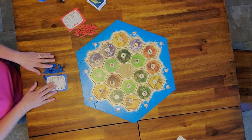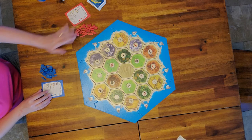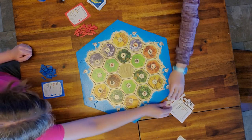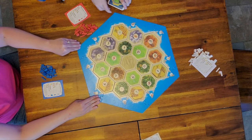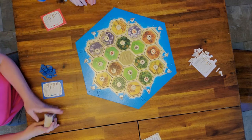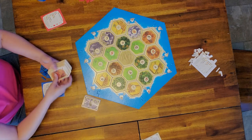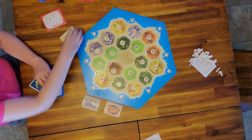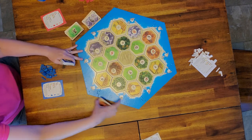Each player will take their color — mom's going to be blue, kids are going to be red, and dad is going to be white. Next is laying out the resource cards. The kids' arms are shorter so we're going to move them over to this side.